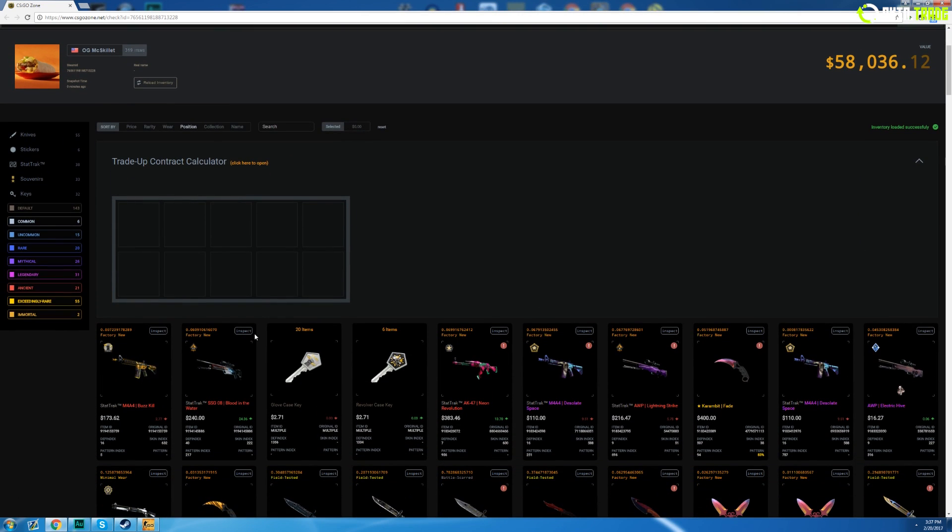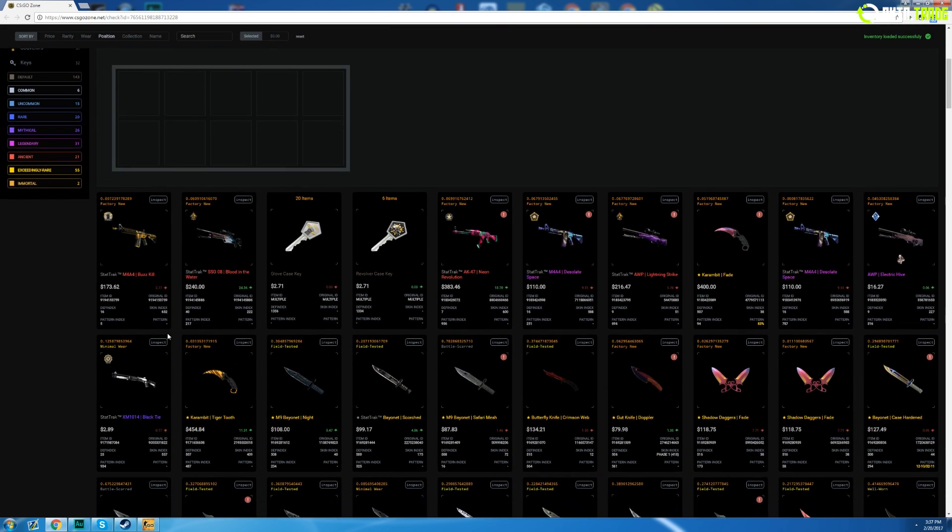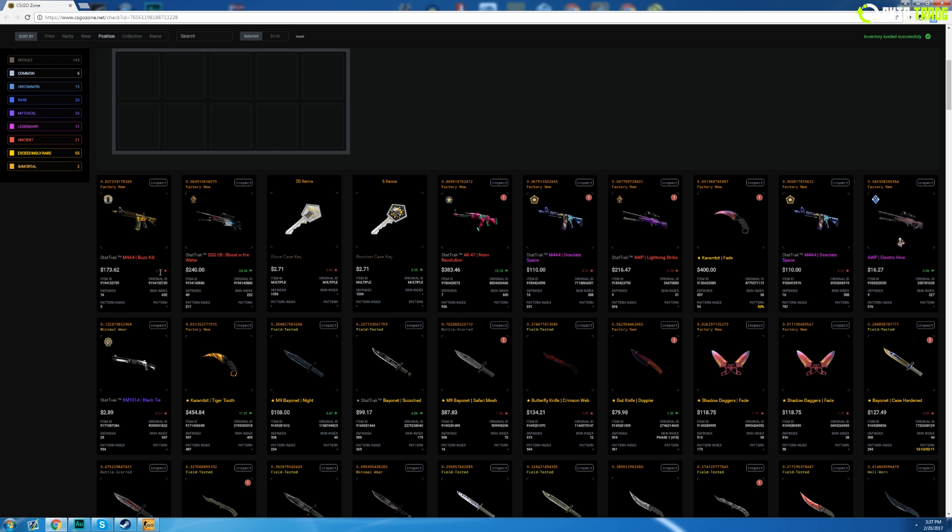That's pretty much it for the video guys. It didn't go too badly - I didn't get the skin I wanted but I didn't get bad skins at all, and I didn't get the Off Lightning Strike so I can't complain. Hope you guys enjoyed and found the trade-up odds demonstration helpful, because you probably shouldn't be using CSGO.exchange odds since they're not completely correct. I'm McSkeelit and I'm out.